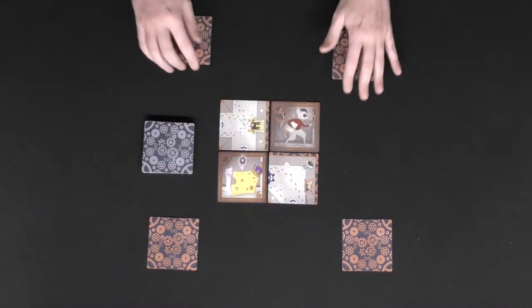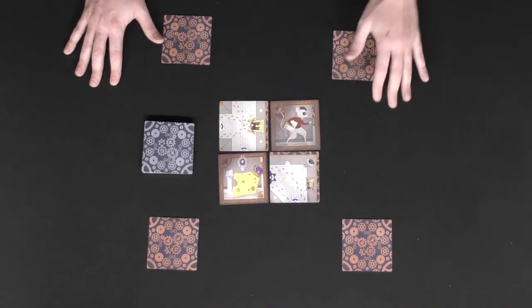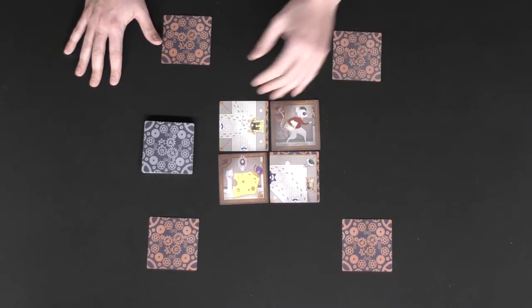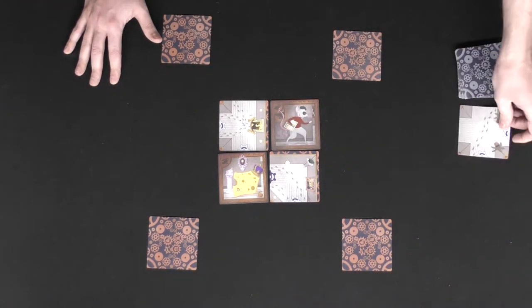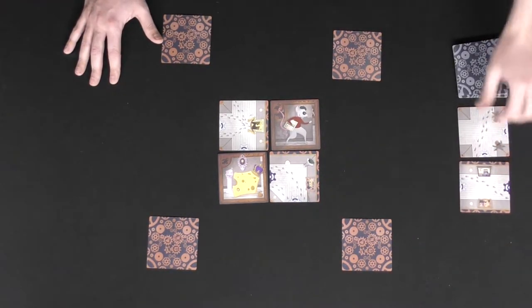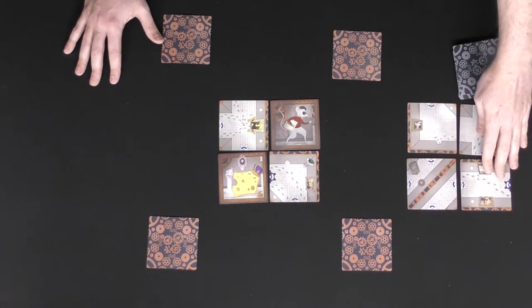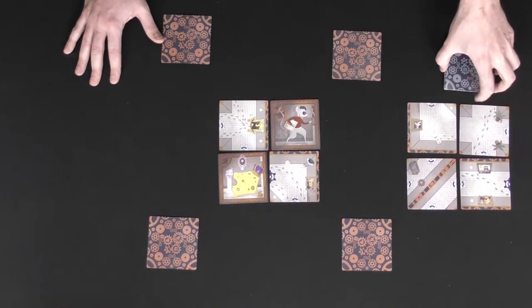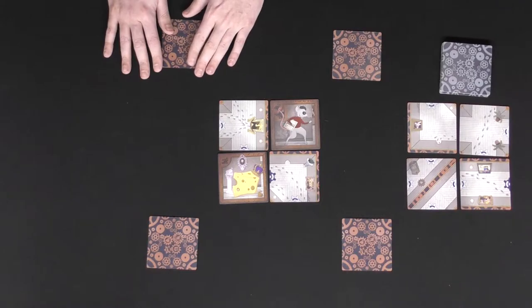The grid will never exceed a five-by-five area, so you can never place a tile outside that boundary. To begin the game, deal out four cards from the deck to form a supply pool that anyone can draw from — you can arrange it two-by-two or one-by-four, just make sure all cards are visible to all players.